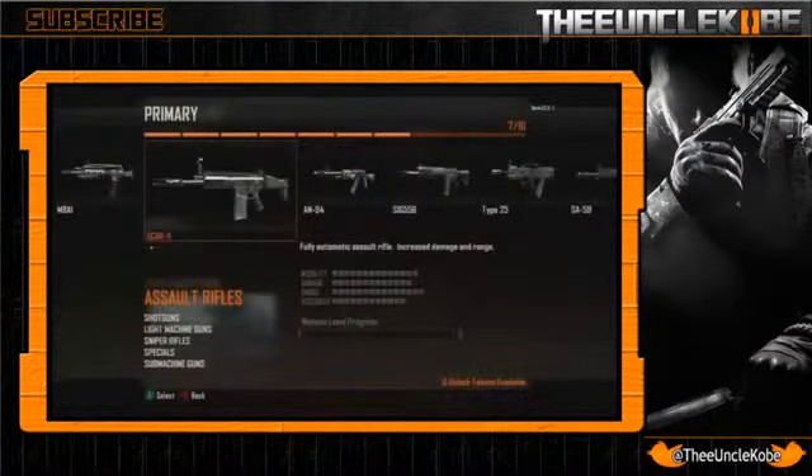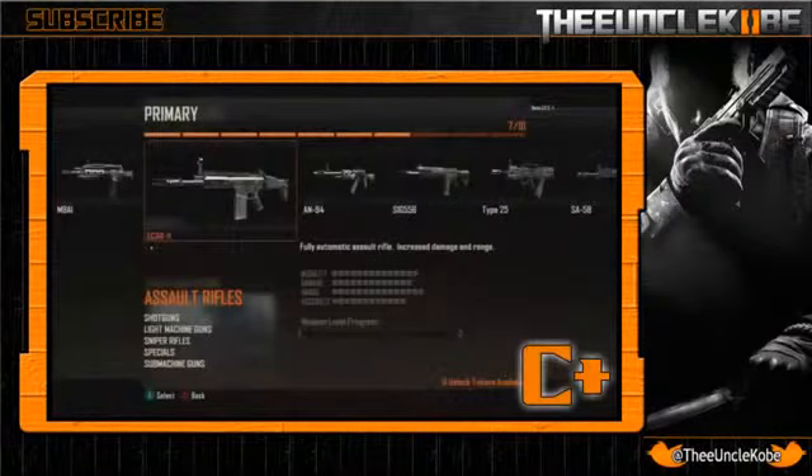Next we have the SCAR-H, which is fully automatic and has increased damage and range compared to the M8A1. Mobility is the same at 14, damage is at 13 points which is slightly above average, and range takes a jump to 15 which is 2nd best in its class. However, accuracy is 2nd lowest at 12. Overall this gun is nothing more nor less than average, which is why I give it a C+.